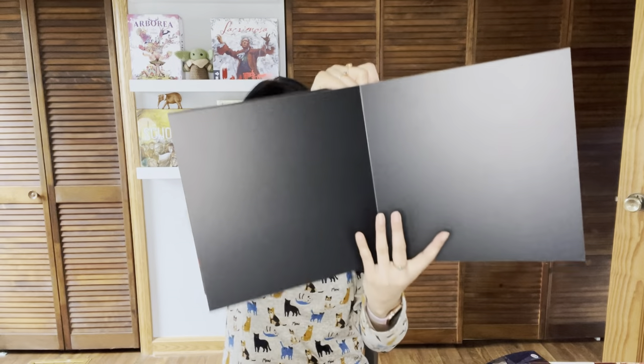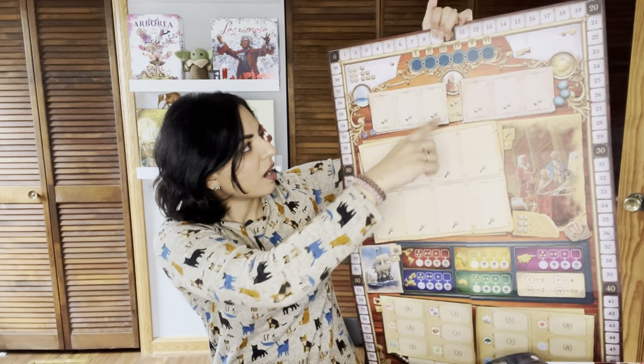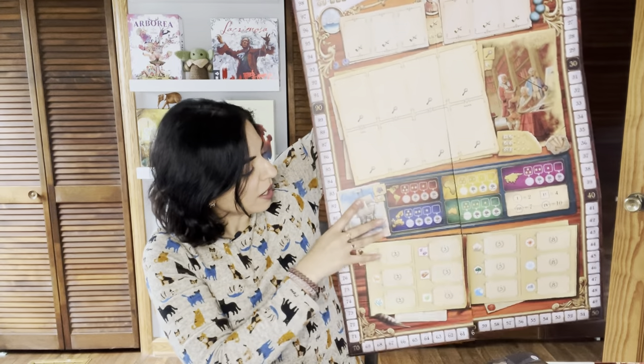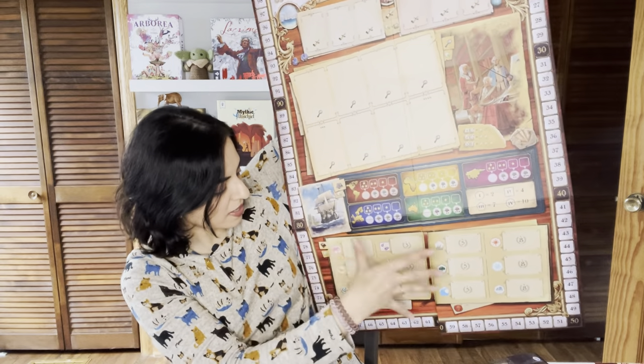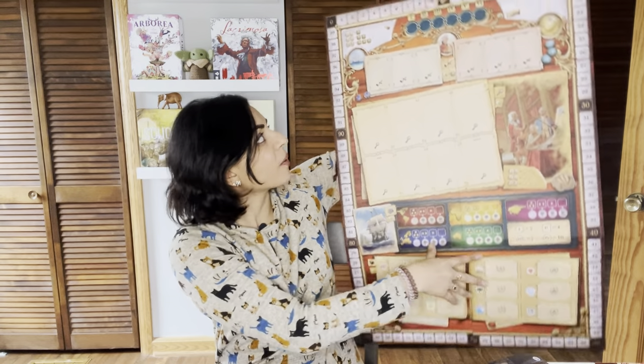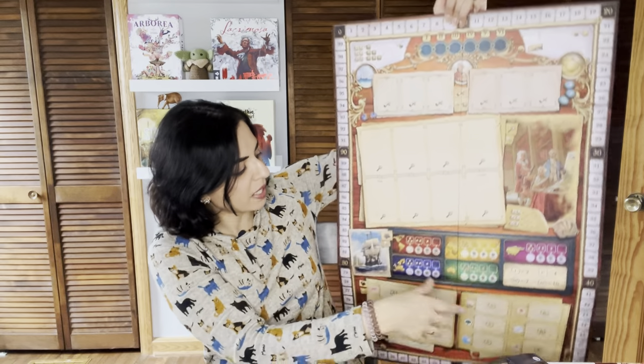Let me show you the components. On the board, there's an area with cards that give you extra abilities or end-of-game scoring abilities, a round tracker where you might get a gift at the beginning of each round, an area for all your animal cards, spots where you place dice to perform actions, spots for placing cubes, an area for exploration tokens, and an area to get money.